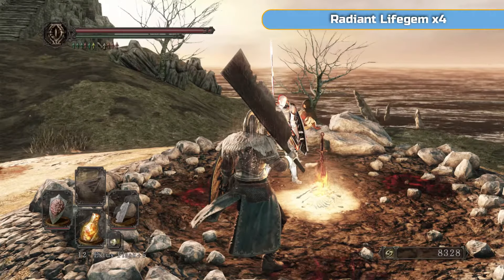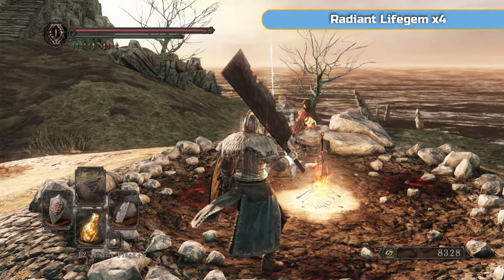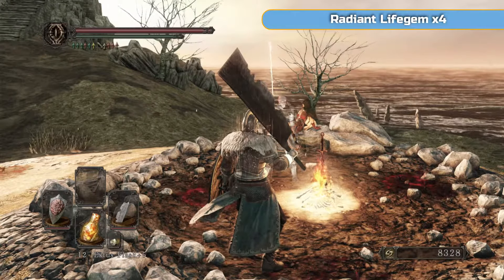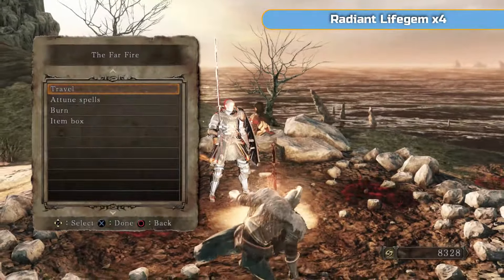Hi there, I'm Ben and welcome to part 19 of my full Platinum Walkthrough for Dark Souls 2 Scholar of the First Sin. We're starting off the DLC this time. Unfortunately we do need to go into each of the DLCs and get to certain amounts of Hexes, Sorceries, Pyromancies and Miracles.